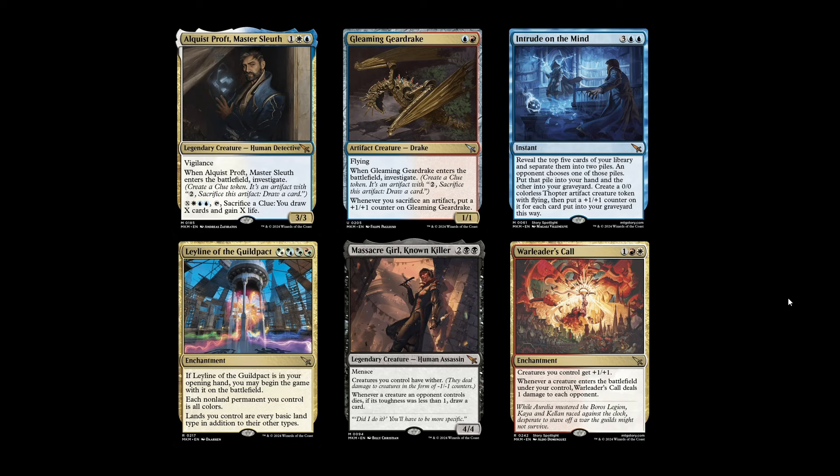Then we've got Massacre Girl, Known Killer — a 4/4 with menace. Creatures you control have wither, so they deal damage in the form of -1/-1 counters. Whenever a creature an opponent controls dies with toughness less than one, you draw a card. While this is on the battlefield, it's almost pseudo-draw-a-card whenever an opponent's creature dies, simply because if they're damaged in combat they're getting -1/-1 counters. The 4/4 menace and giving your creatures wither is pretty good by itself, with marginal upside of drawing two or three cards. But it doesn't do anything when it enters the battlefield and competes at the four-drop slot in black with cards like Sheoldred — so it has competition, but I like the design.